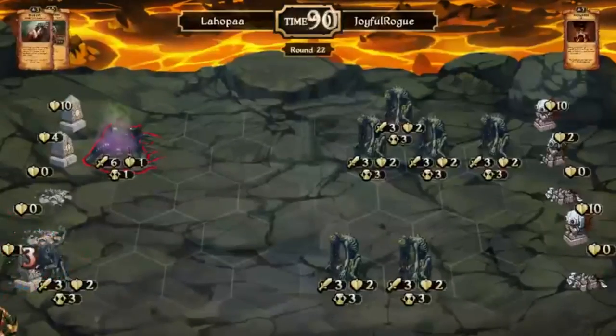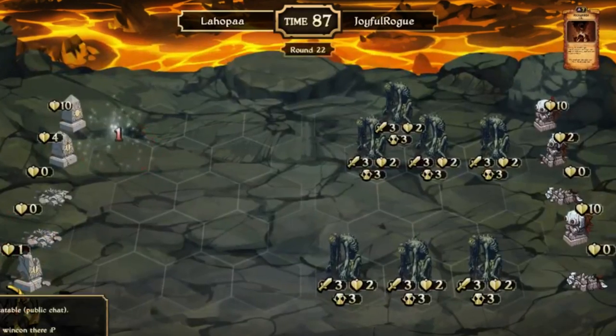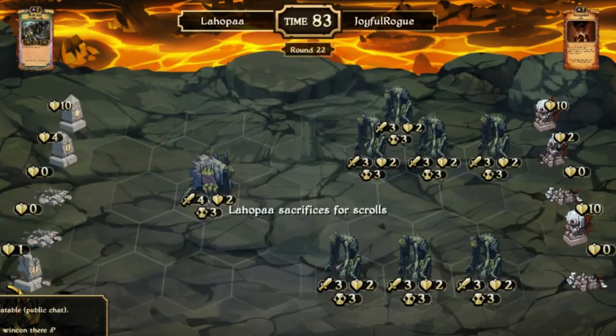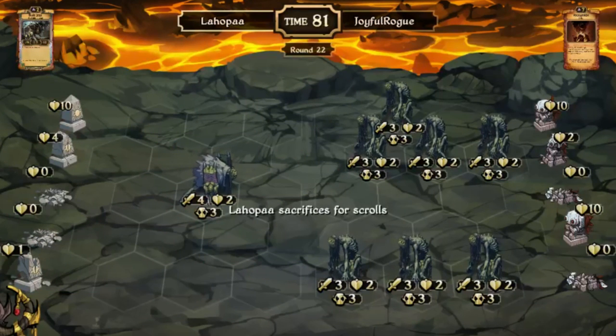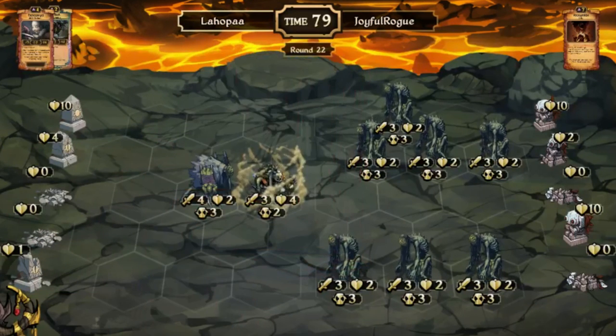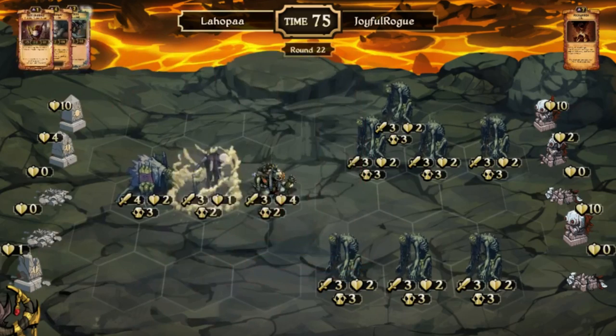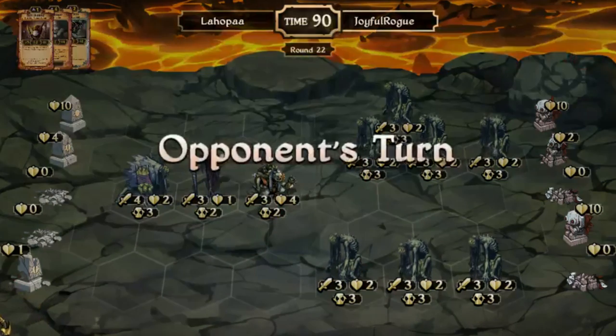Here we are — the top Skrull's Play of the Week. L'Hopa takes the honors in a Decay vs Decay match vs Joyful Rogue. L'Hopa has nothing on the board and Joyful Rogue is so close to winning. Another Necrogeddon or Darkling will seal L'Hopa's fate. L'Hopa has no direct idle damage in his deck — no Darklings or Watchers — so he needs to come up with something else to win this game.